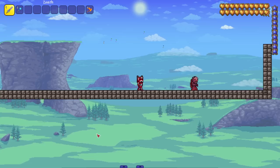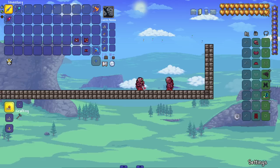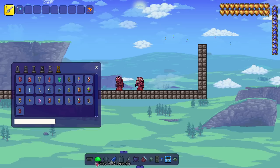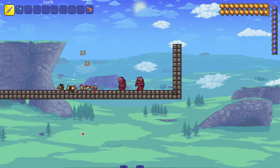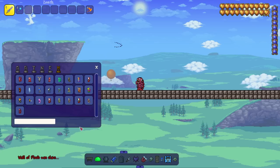Last for pre-hardmode we have the Wall of Flesh — disgusting. He's got a headpiece, a back piece with tentacles. He also has a leeches attack — I guessed 'hungries' but it was leeches, so I was close. Another great attack.